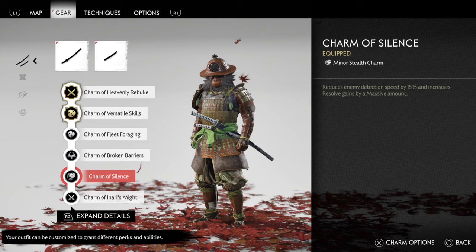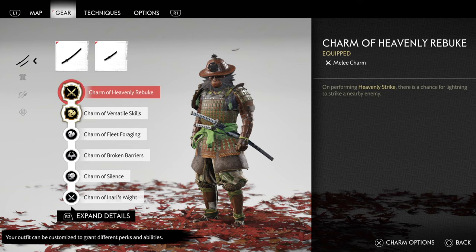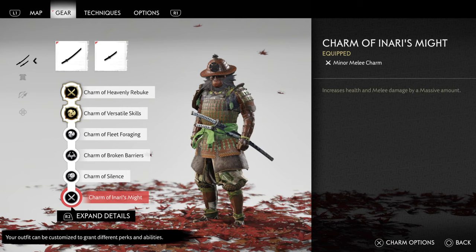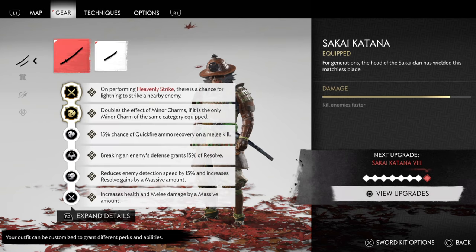We're going to add in the Charm of Silence so that we can double up our massive resolve return. In case you're wondering what we're going to do with all of this resolve — we're going to use the Charm of Heavenly Rebuke, so when we do the Heavenly Strike there's a chance of a thunder strike on a nearby enemy. You can also consider adding in the Charm of Broken Barriers, which gets doubled up so every barrier you break gives you 30% of your resolve back. And I like to add in the Charm of Enami's Might so I can quickly finish off any remaining enemies with melee and also get double the massive amount of health back. All together, the synergy with all of this in-game is crazy.